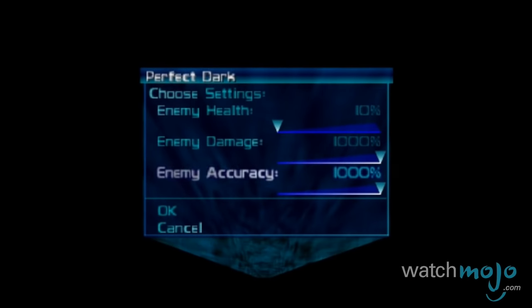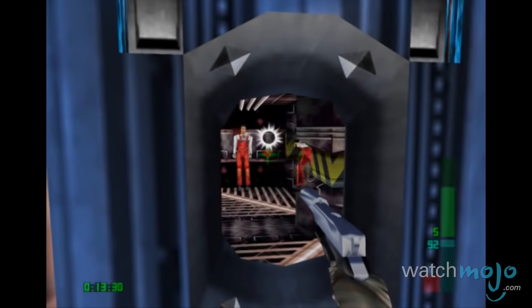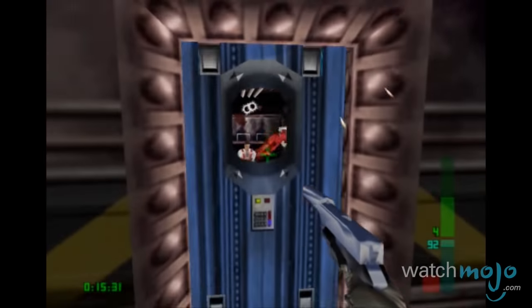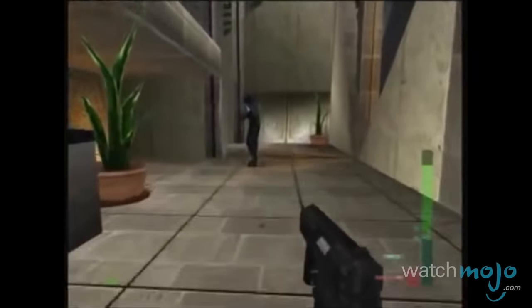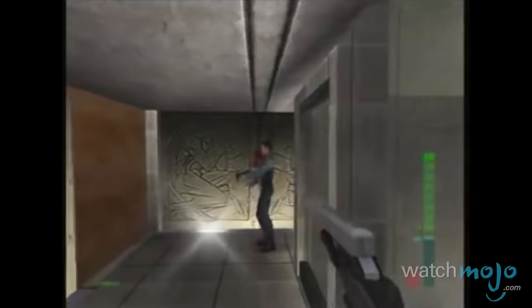Be it the amount of enemy health, accuracy, or the damage enemies can inflict, each can be set as high as 1000%. This mode grants players the opportunity to make their own challenges, with the most infamous being the next-to-impossible Dark License to Kill Challenge, in which the stats we mentioned earlier are maxed out.